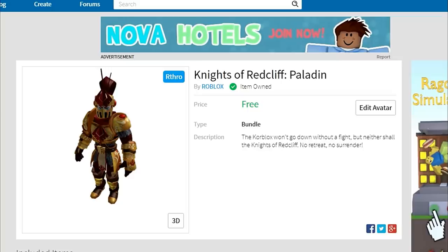So here it is — the very first Arthro package. Arthro is what they call it; it even says in the upper right-hand corner of the screen. But it's called the Knights of the Red Cliff Paladin, and as you can see, it is free. We've got the link right up here, but if you need to, there's also a link in the description, so make sure you check the description and make sure you are subscribed if you are new here and hit the notification bell.